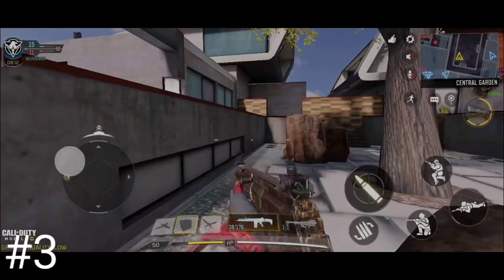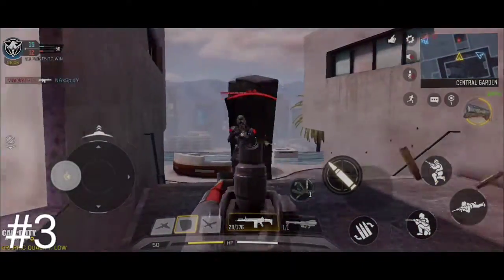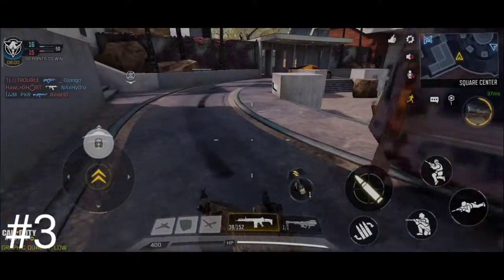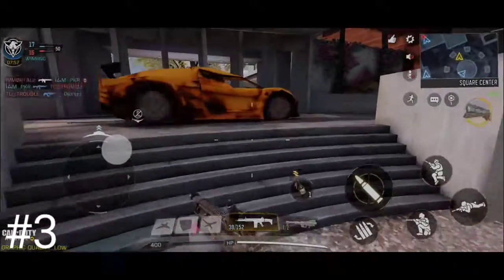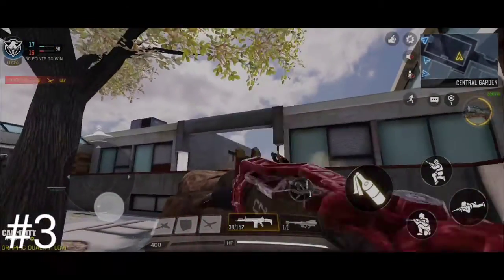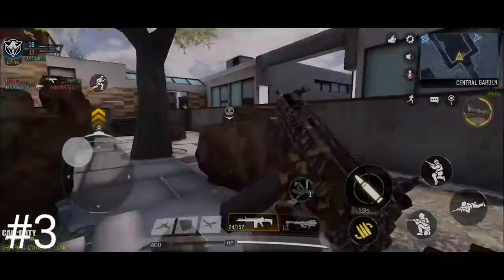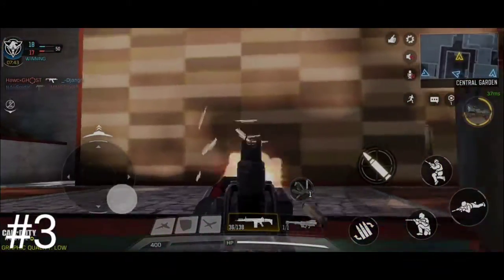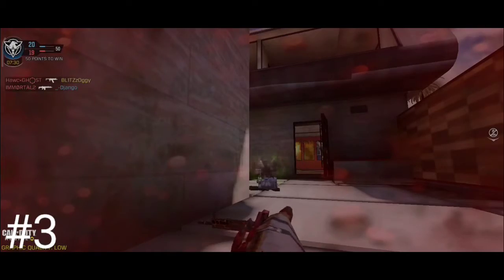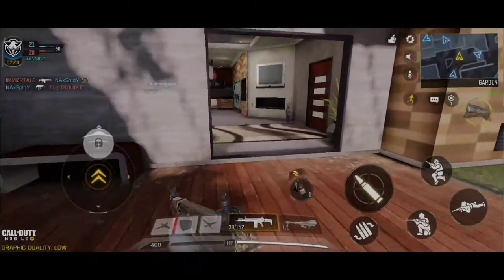Now for number three we've got the RUS. A lot of you probably consider the RUS better than number three, but hear me out. RUS is a great gun — it has amazing range and stability — but when it comes to close fights it kind of falls short. As an SMG it's supposed to give an advantage in close combat, but it doesn't quite deliver, so that's why I've kept it at number three.